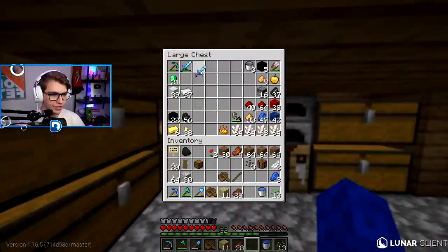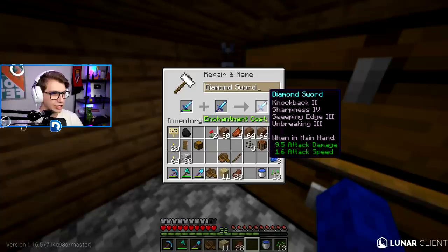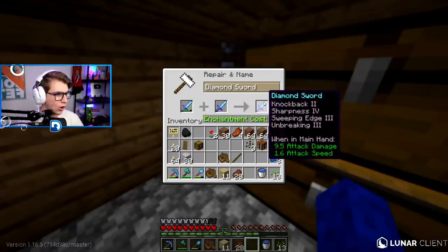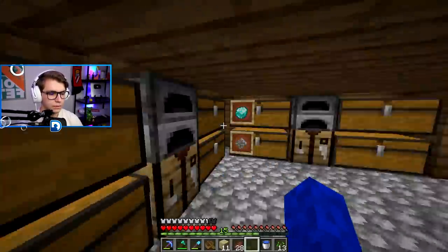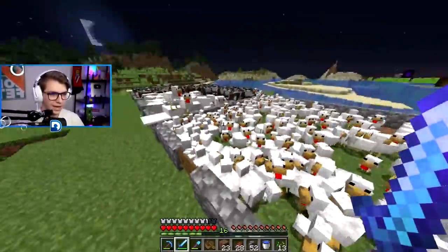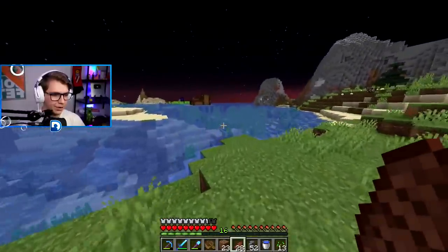Wait, can I combine these two? Oh my god, that'd be really expensive. Knockback 2, Unbreaking 3, Sweeping Edge 3 — okay, that's a god sword. Just because I can, we're making the god sword. Well, that's a pretty good sword, but now I'm out of experience. So yeah, this area is turning into a bit more of a mess than I would have hoped.